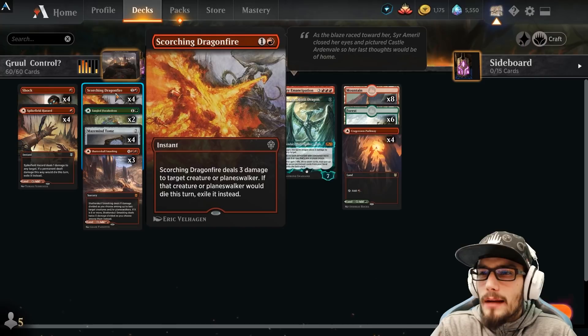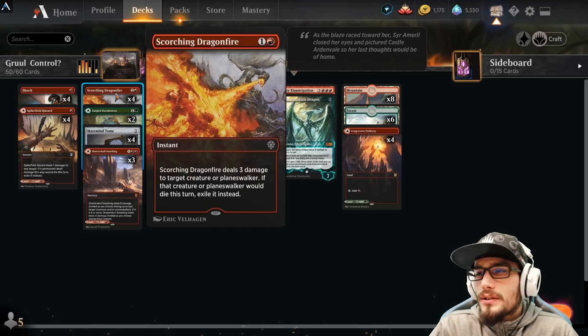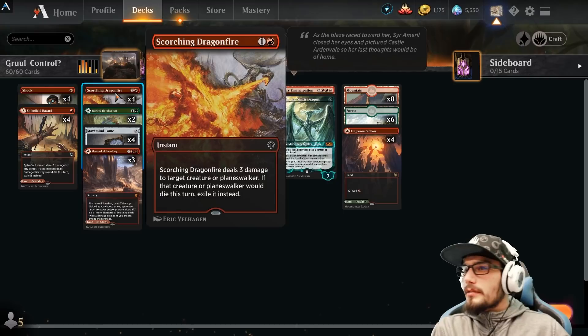Four copies of Scorching Dragonfire — Instant Speed, three damage to target creature or planeswalker. If it dies, exile it, similar to the Spike Field Hazard. This is great. Instant Speed for three is very, very good as far as I'm concerned.